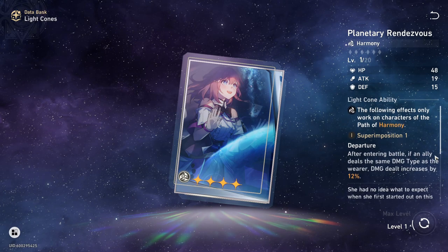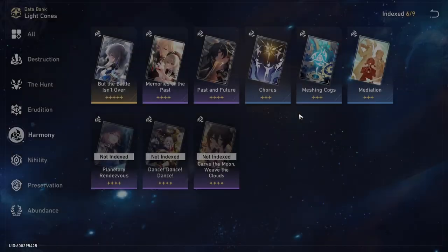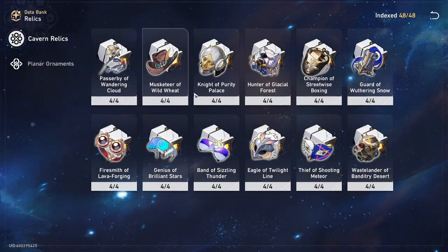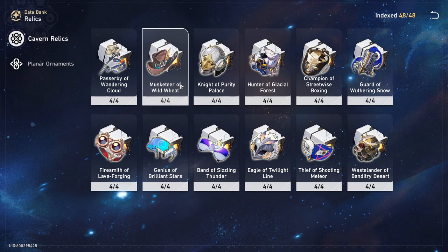Overall, highly recommend S5 Meshing Cogs or Memories of the Past. Meshing Cogs will be cheaper as a three star since light cone upgrade materials get more expensive by rarity. For relics, the classic choice is four-piece Musketeer of Wild Wheat — it's the safest, most all-around set, giving free speed and basic attack damage. You can also mix a two-piece Musketeer with a two-piece Thief or two-piece imaginary set, though those are more niche.